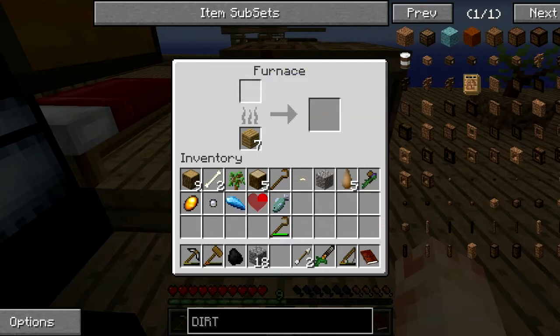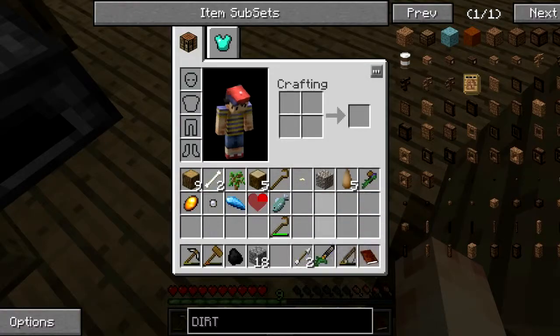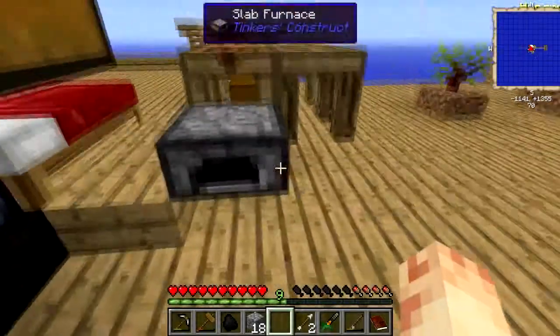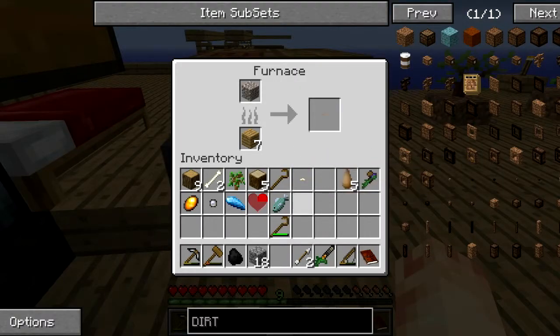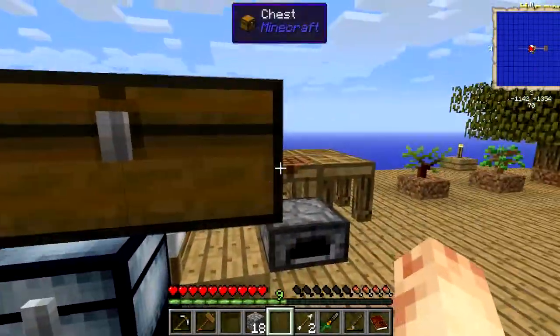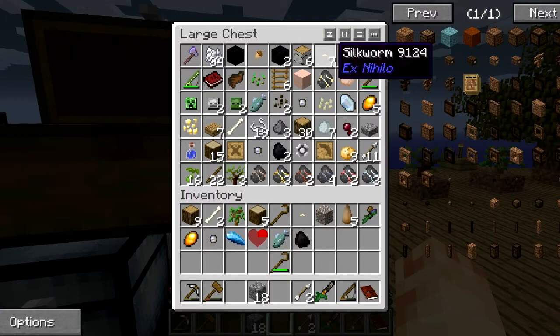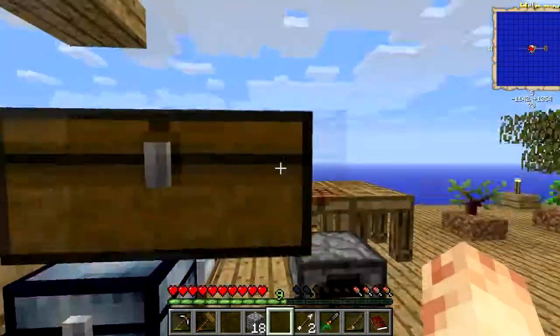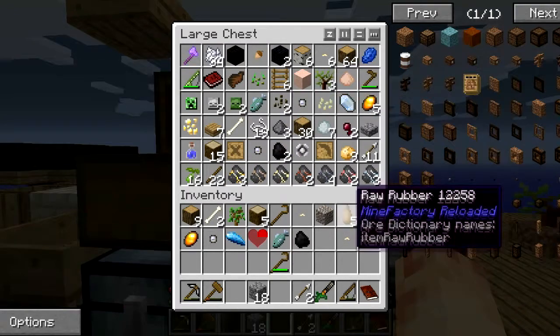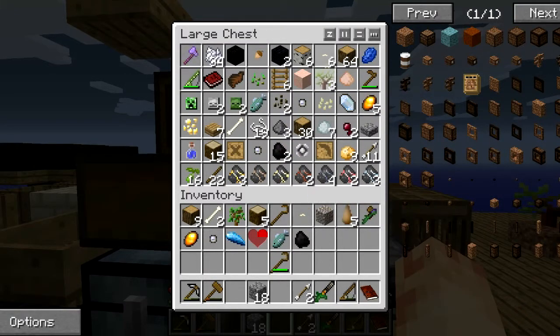Sure — oh what? Smelting — why can I not smelt it? Do I need to use coal? No. Let's get one of these in here because I'm running out of silkworm things — oh I had a couple on me. Throw this guy in here and let that take its place.